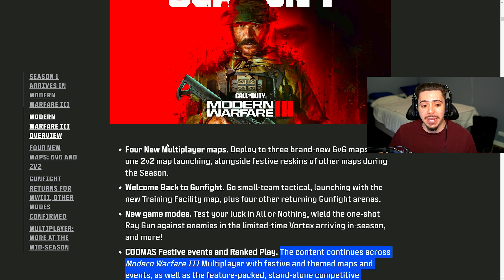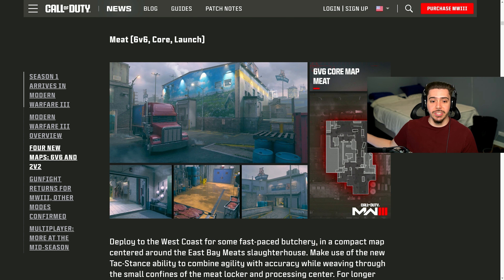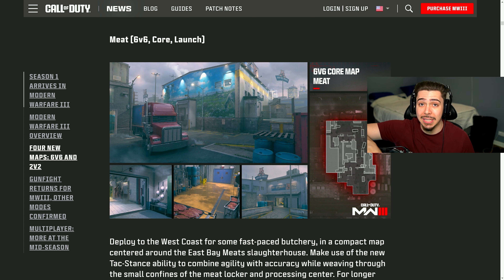Right off the bat, we're getting four new multiplayer maps at the beginning of the season — three of which are going to be 6v6, and then one 2v2 map, which also allows the return of 2v2 Gunfight. We get an instant look at one of the new maps called Meat. Creators who got to play it early said it reminds them of Shoot House and Shipment, which is awesome — really good for camo grinding, leveling up weapons, doing challenges.